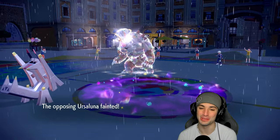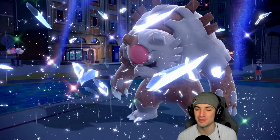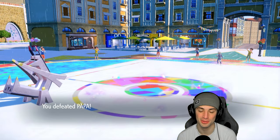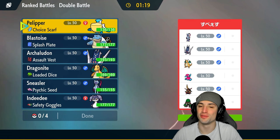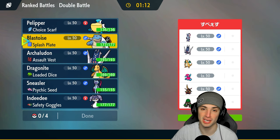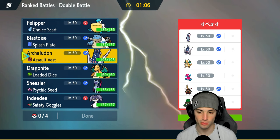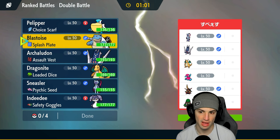We made the right calls at the end, it came down to the wire and we ended up winning. Bounce-back match — we're sitting one and one. That last match went pretty well: Pelipper and Blastoise got things started hot, then Arch Ludon came in the back end making the right plays to get us the win. But now we're going up against another Arch Ludon. I notice no weather control, so I could just go Pelipper Blastoise, but I'd rather set up Shell Smash.